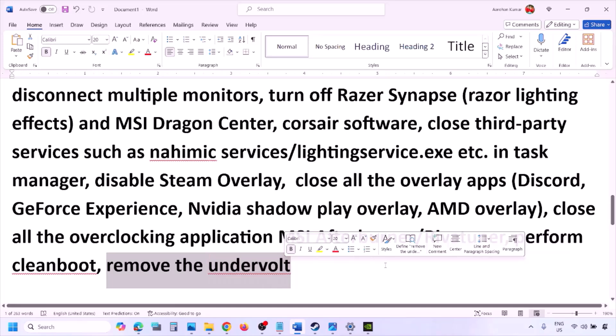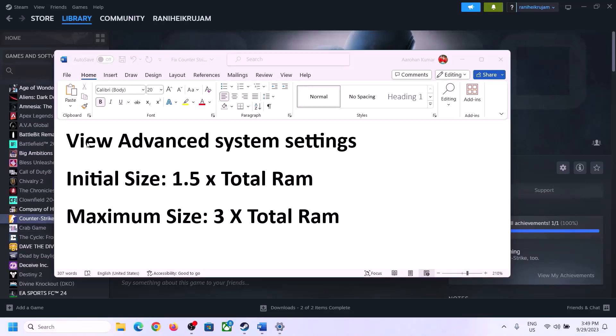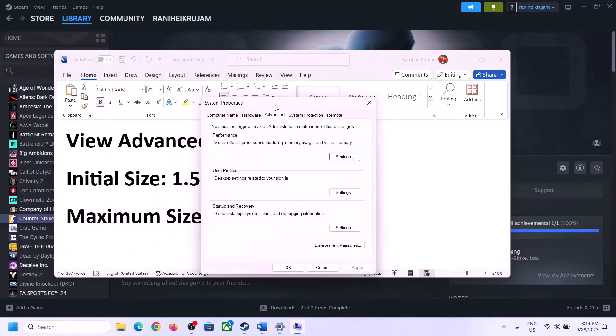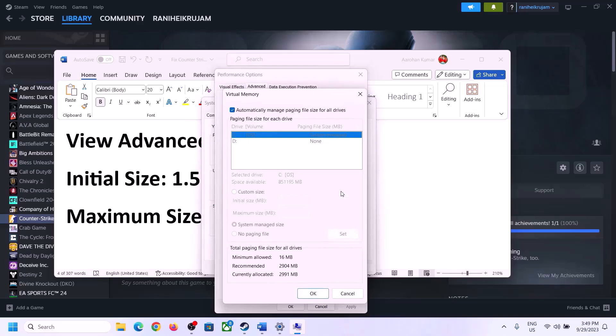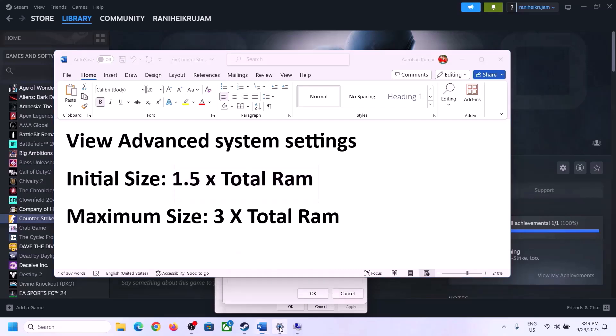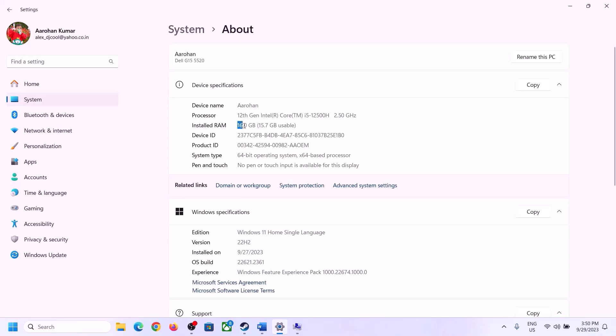The next step is to increase the virtual memory. Type 'View Advanced System Settings' in the Windows search box, click it, click the first Settings button, go to the Advanced tab, and click Change. Uncheck the box that says 'Automatically manage paging file size for all drives,' and select the drive where the game is installed. Check your total RAM in Windows Settings under System > About.